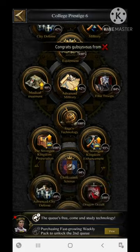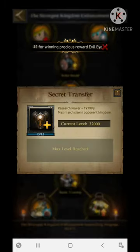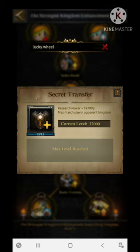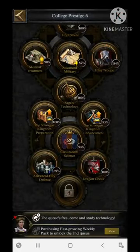The next section is the Strongest Kingdom Enhancement section. This particular section is going to increase your march size by 32,000 on basic property. That means you can either increase 32,000 for your own kingdom march size or for the opponent kingdom — via secret transfer for grand armies researches for your own kingdom increment. These are the sections you need to cover in the College.